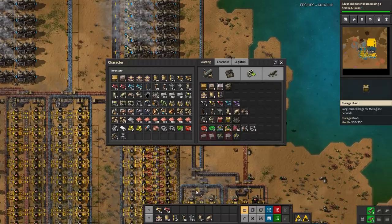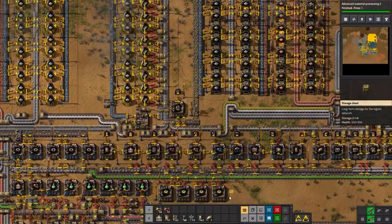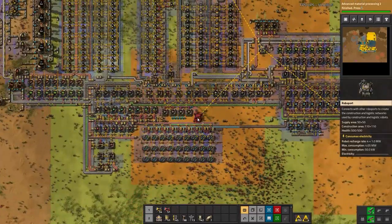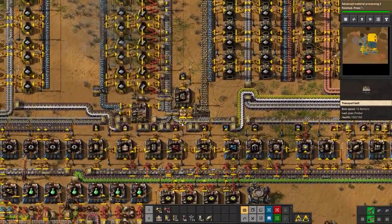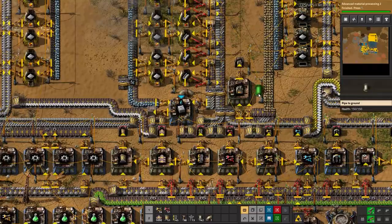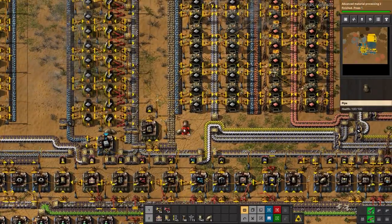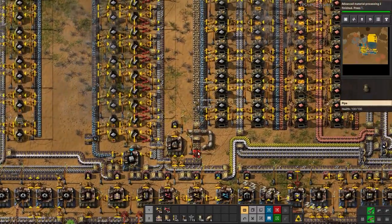Since I'm nearby the concrete assembler, we'll fix that now too. We can put in storage chests right here, place a roboport there, and change this assembler to concrete. It doesn't have water so we'll snake some pipe around — like this. That conveniently worked out.